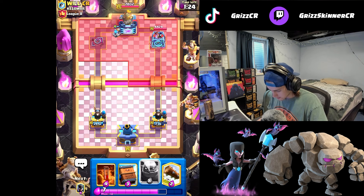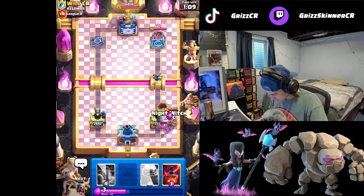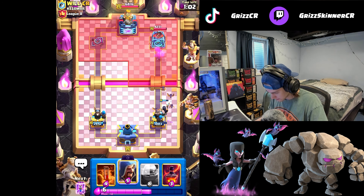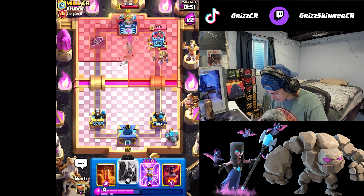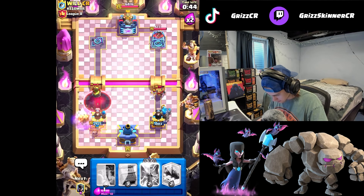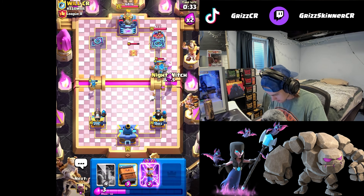I might potentially get a golem going on the right side. I'll go delivery on the demolisher, we also get the ice spirit. I'll do a late log - I know it didn't take it out, but I didn't want to take extra goblin damage. He's got the evil drill, so I gotta save wizard for that. He does have poison which doesn't take it out. Here we go, we're gonna void this demolisher - should take it out completely. Nice. We just got night skeletons on our golem.